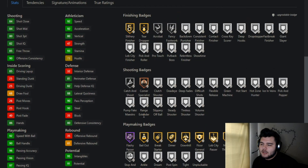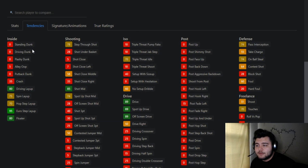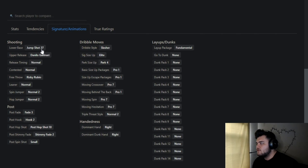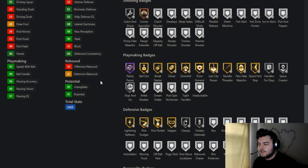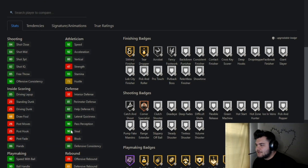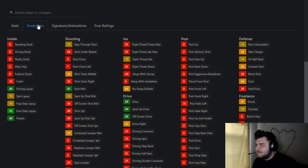He gets no Diamond, Wopsy Passer, Flashy Passer, Catch and Shoot, and slashing badges. His tendencies aren't the best, but he does have a 95 euro step layup tendency, so if you like to play stick his euro step frequency will be quite high. His layup package is fundamental, jump shot 37 upper release — Daniel Gallinari's — which has a good green window. He also has 90 power perception and 90 steals.